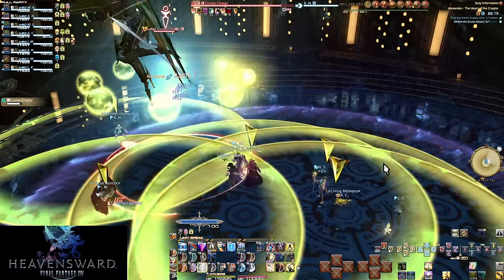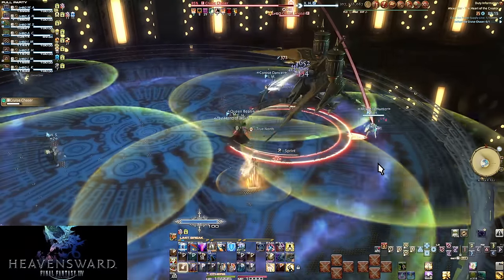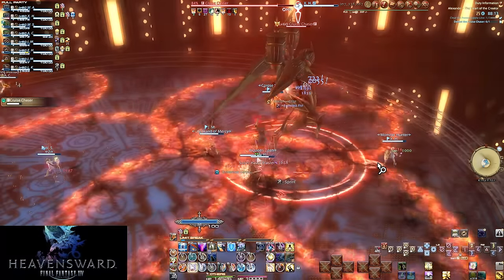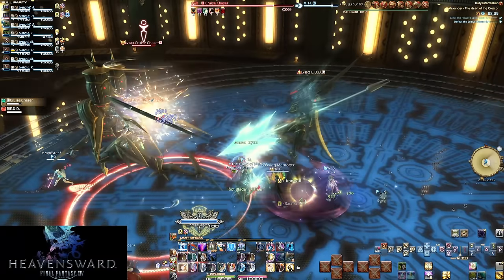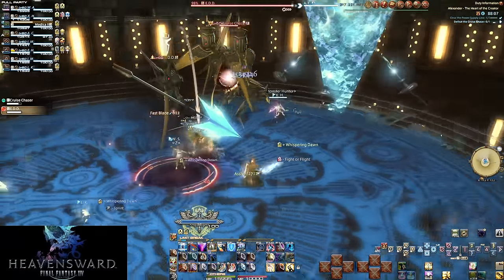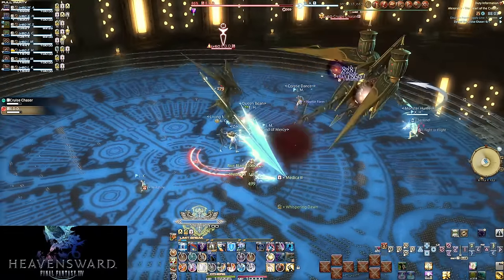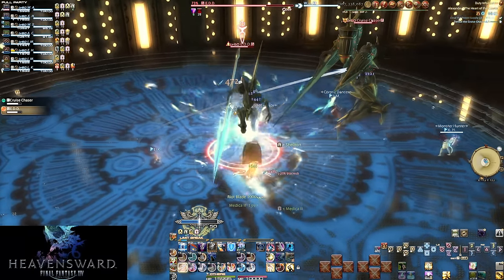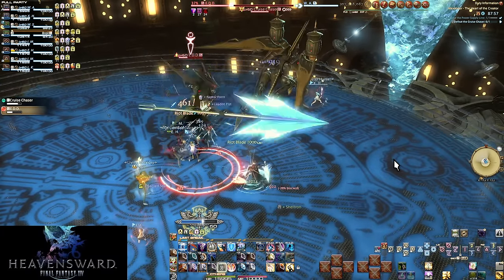So the solution is simple: the main tank and off tank. The main tank takes the boss, while the off tank handles all other tanking tasks if and when they show up. The first issue is: who is the main tank? A silent rule people typically hold onto is that the main tank is whoever turns on their tank stance first. Turn it on first? You're the main tank. Boss is yours.